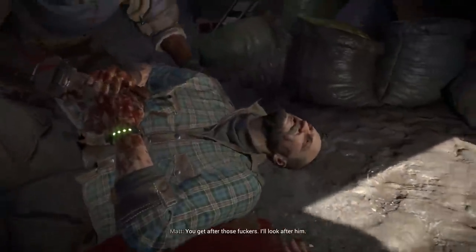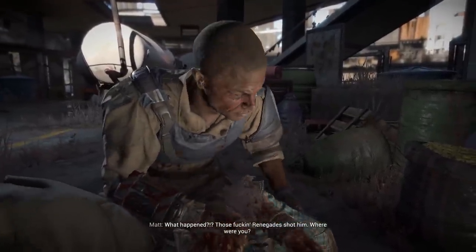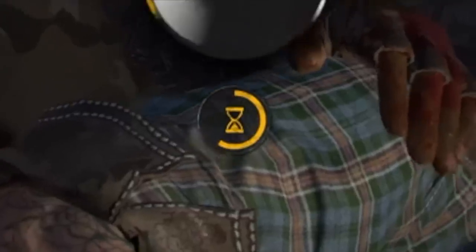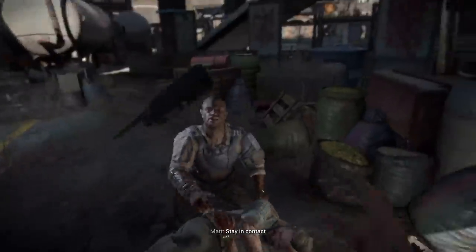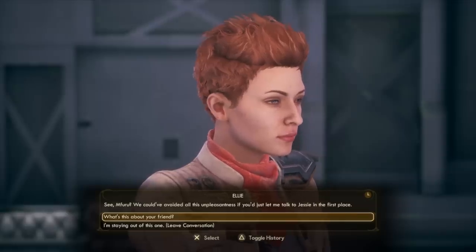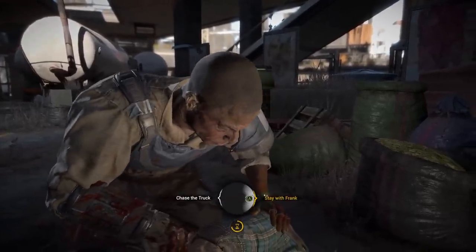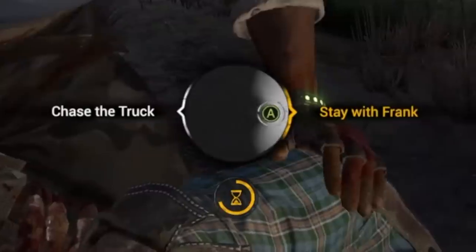Now we get to the demo's first example of decision making, a new key component of Dying Light 2. I really like how cinematic this moment is — it plays out in a way that avoids the RPG cliche of characters awkwardly standing around staring you down for minutes while you determine what to do. Not all decisions are like this; this one is timed. It's a bold strategy. Let's see if it pays off.